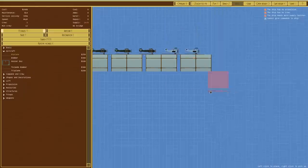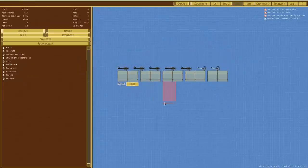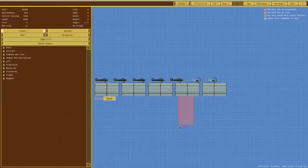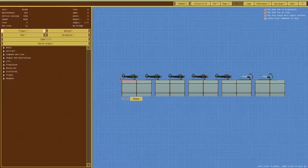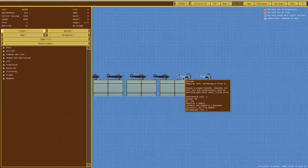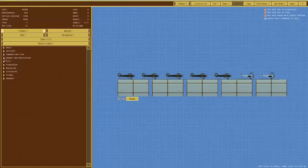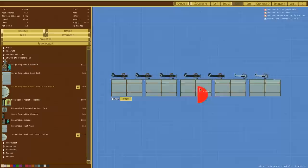Biplane and biplane. So that's our aircraft so far — it's already expensive at 2400, but it's five torpedo bombers and two biplanes for shooting down other aircraft. We'll go back over to our lift.